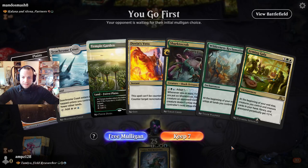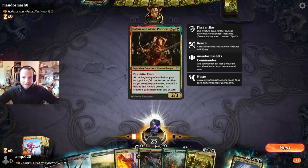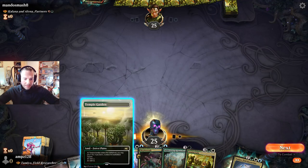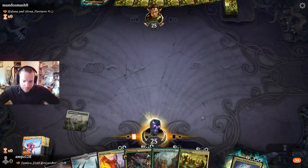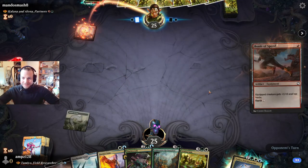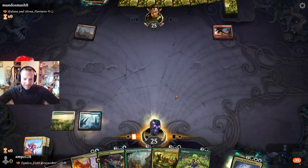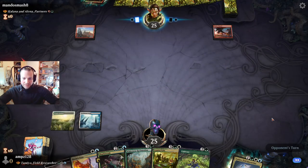We go first. The crab can be a good blocker — we need that. The lane is very aggressive — that's a difficult matchup, okay. Cultivate — also very good.